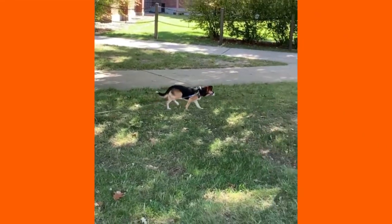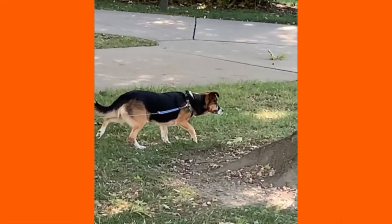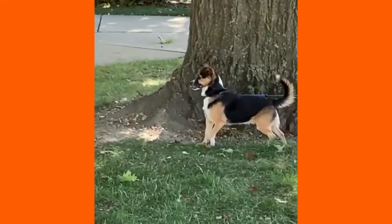This first clip comes from when I was visiting Michigan State with my mom. As you can see, Wyatt is on a leash here, so he's already at a disadvantage, but he's making good plays. He's sneaking up on them, and he gets right in. He's ready to pounce, and he gets wrapped up by the tree, unfortunately. But it was still a good attempt.